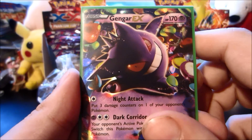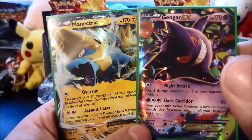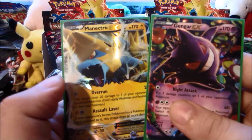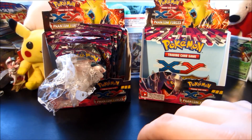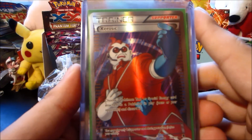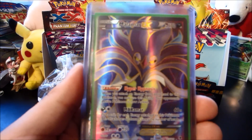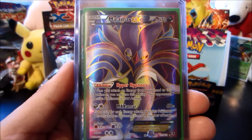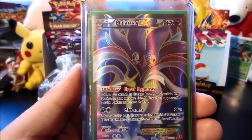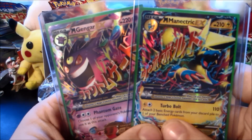We pulled a Gengar EX, and back-to-back packs we felt that glossy feel and it was a Manetric EX, which I really want more of. I definitely want to play Mega Manetric EX, and the Manetric EX full art is the card I want most from this set — I will trade for those. So Gengar EX and Manetric EX are two very nice cards. We also pulled two full arts: a Florges full art — very nice but not a very strong card — and a Malamar EX full art, which was really cool.